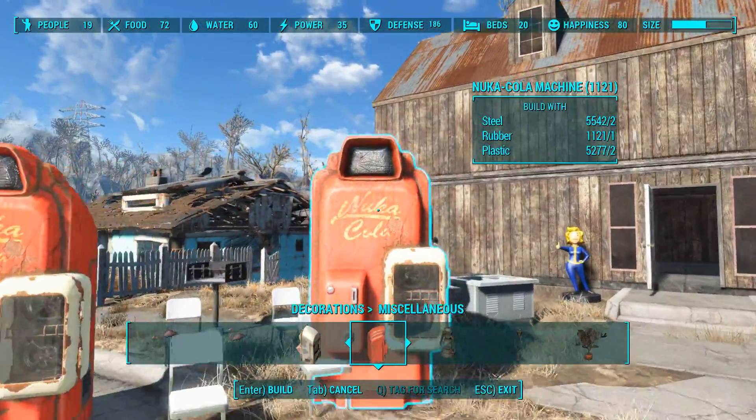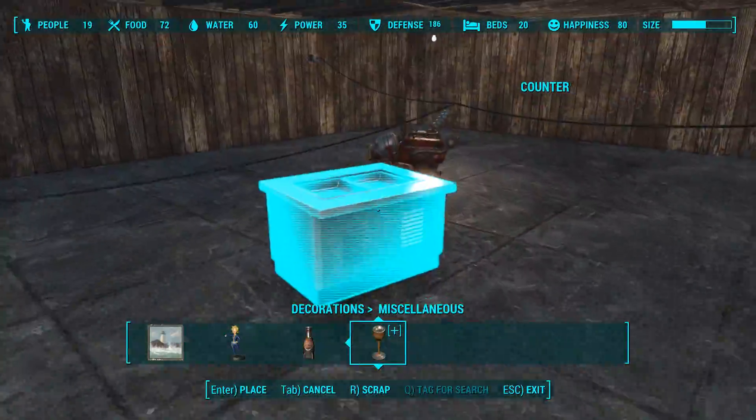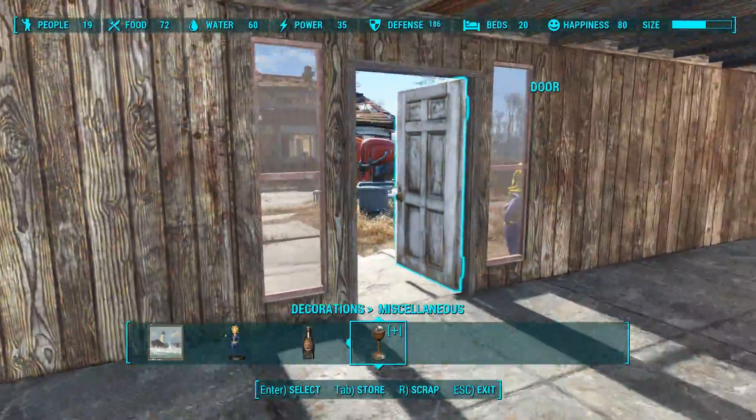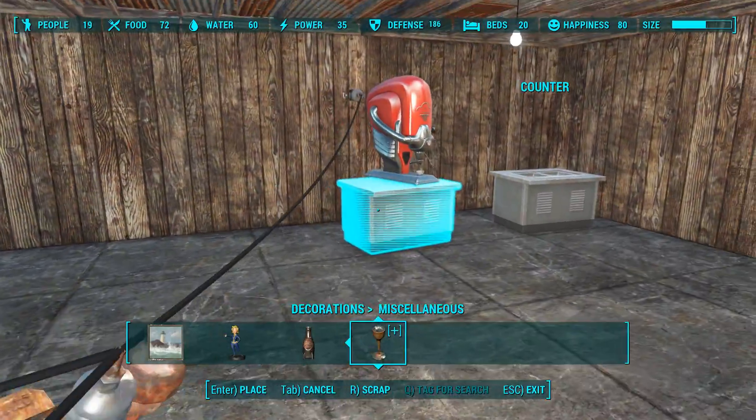We can go with a Nuka machine — that can be my fridge. Where is my kitchen going to be? I guess this corner is the best spot.